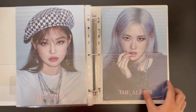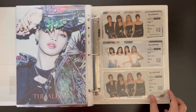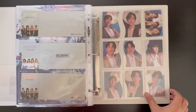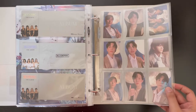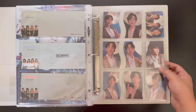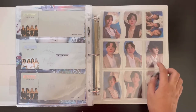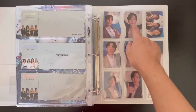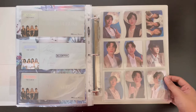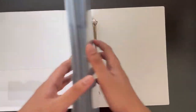Then we have the pre-order benefit posters — Jisoo, Jenny, Rosé, Lisa — and then the tickets. We also have a Day6 section: I bought the album and got two or three cards, but I wanted a complete set and they were pretty cheap so I bought them. And that was it for the first binder.